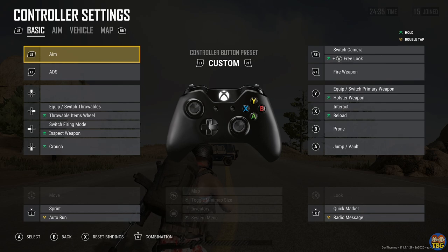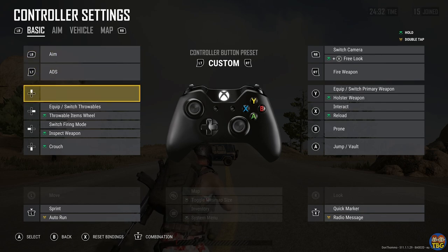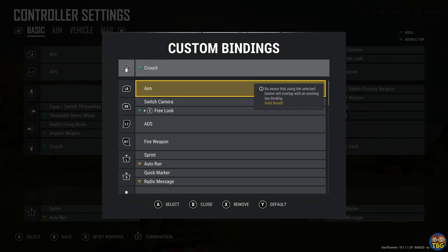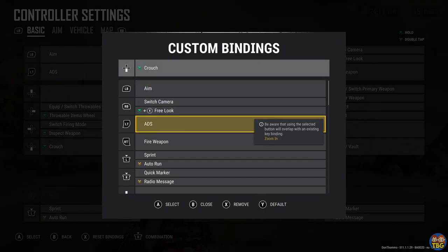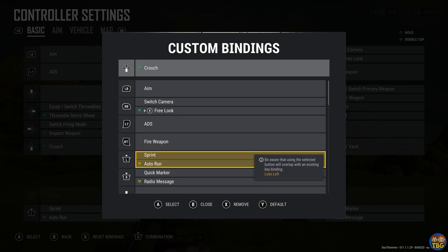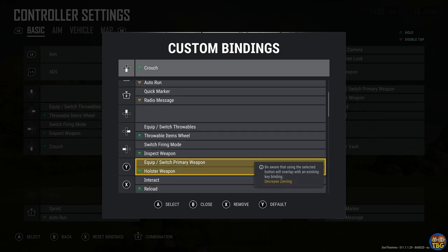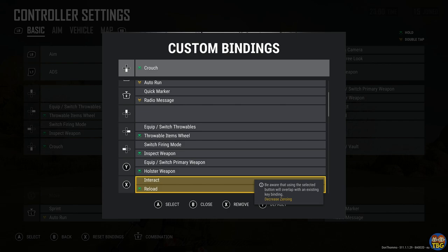Looking at hold to crouch first. Hold to crouch is something that I use because I use an elite controller which has paddles on it. If you have a controller with paddles on it this is very effective. You could also do this with a normal controller but the bind wouldn't be quite as convenient. What I've set here is down on the d-pad. If you select one of these options you can see this huge list of things where you can change whatever you want to be down on the d-pad — fire weapon, ADS, interact, all these different things. By the way, when you see the green icon here that is the hold button, so this one here means tap to interact, hold to reload.